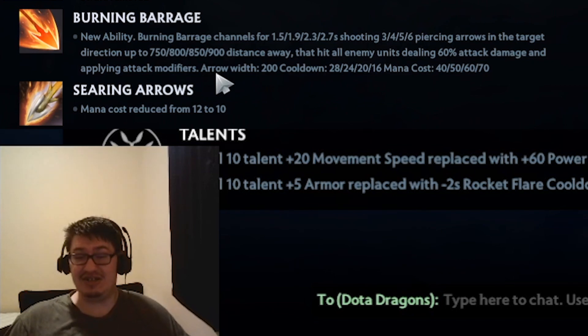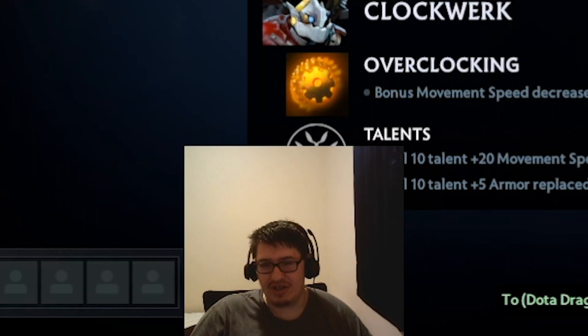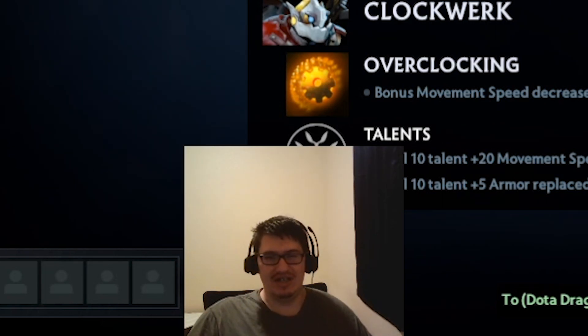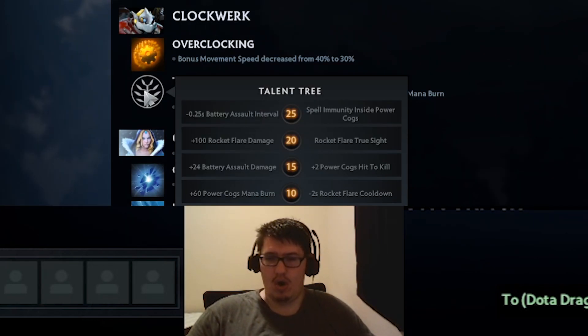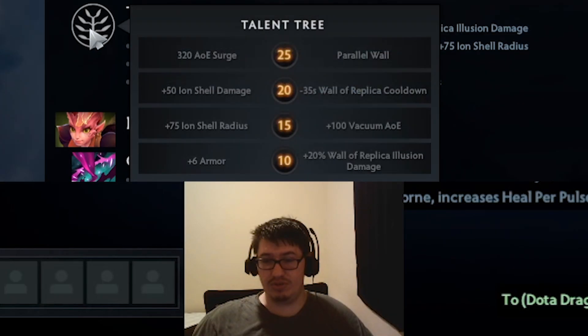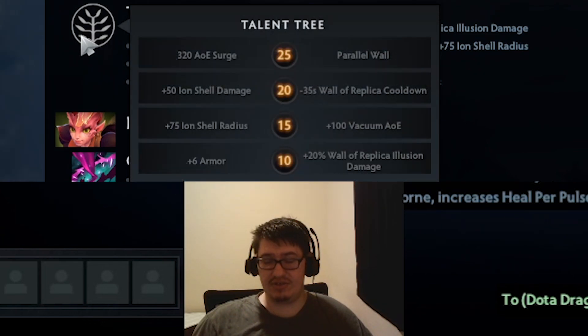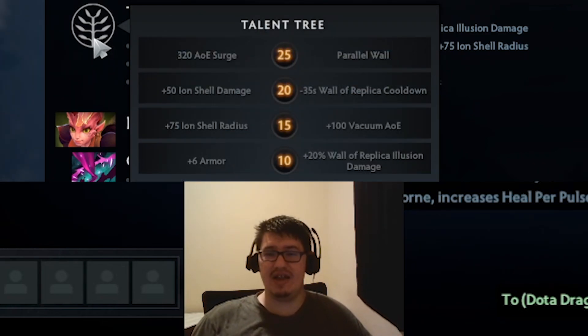It's just multi-shot - this is so good. Imagine Clinkz with a Maelstrom, the Maelstrom is just lightning. At level 10, just 60 mana burn on your cogs. Reduced iron shell damage - how dare you nerf his talents! Because you always want iron shell radius and vacuum, now you have to choose.